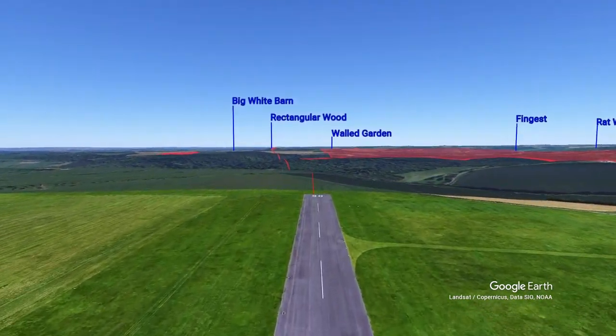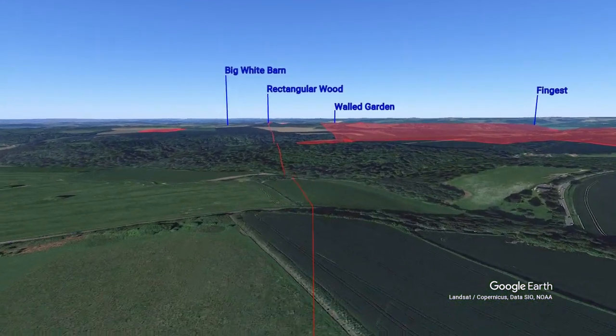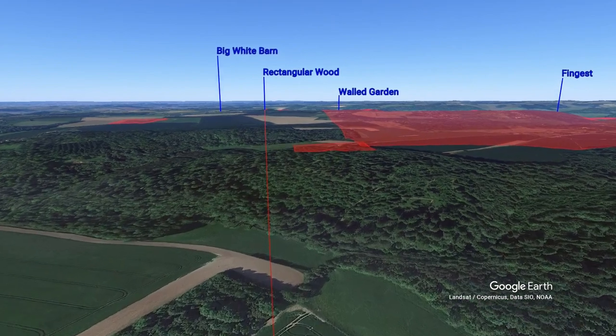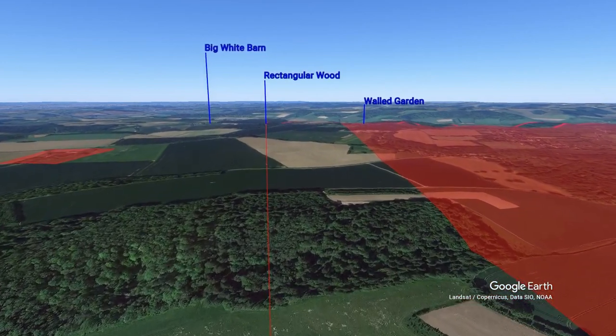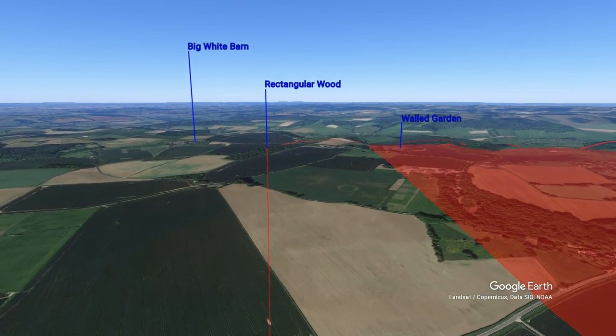The initial climb out is on runway heading only until you reach the road just beyond the airfield boundary. Here you make a 10 degree turn to the left to avoid overflying the house on the extended centre line. Your aiming point is just to the right of the large white barn over the rectangular wood.